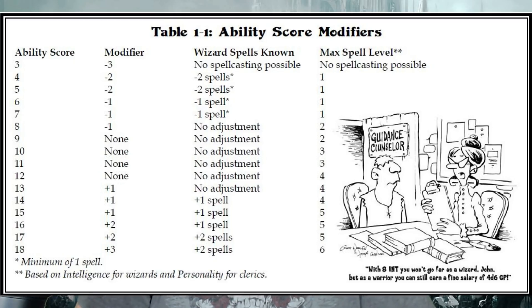Here's a chart showing your ability score modifiers. If you have a 3, you have a minus 3 modifier. At 4 and 5, you're at minus 2. At 6 through 8, you're at minus 1. 9 through 12, you have no modifier. You get a plus 1 at 13, 14, and 15. A plus 2 at 16 and 17. And at 18, it's a plus 4 — where normally you'd have a plus 3. Your pluses won't go above that because you can't increase ability scores as you level up. You are what you are.